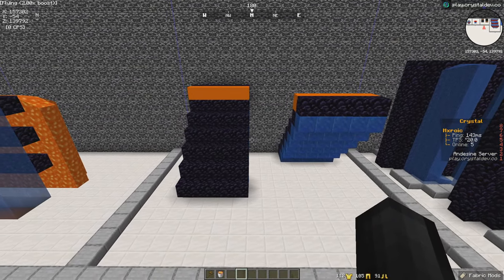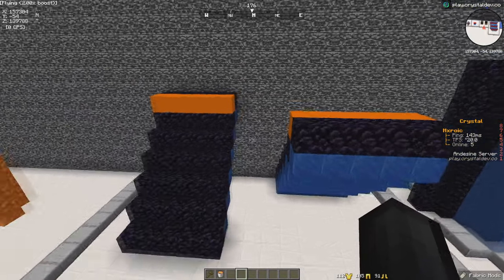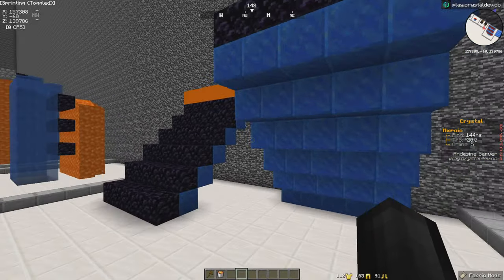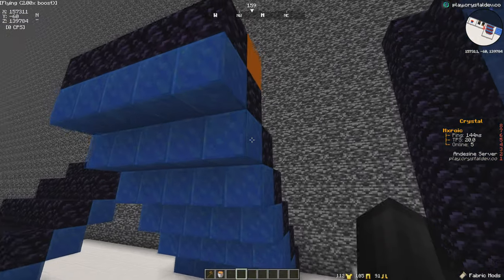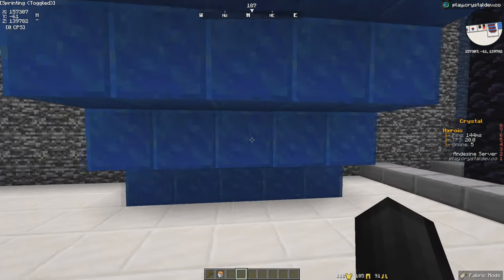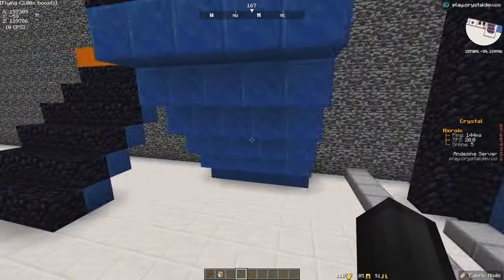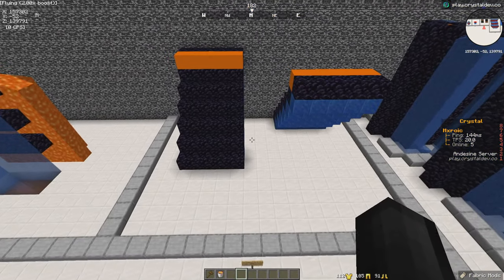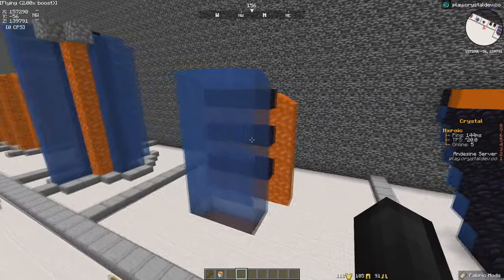Moving on to regen 45s, which are actually banned on a lot of servers so definitely make sure to check. You can build them either in reverse or normal way. Everywhere you see the lapis blocks needs to be a water bucket source — you literally have to place buckets of water on every single one of these blocks around your entire defense. Where you see the orange concrete that is a singular lava bucket. It's very time consuming but this is probably the best defense you can have, though it takes up a lot of space.